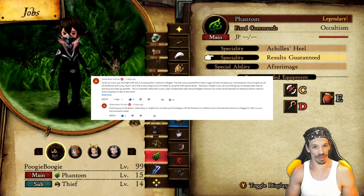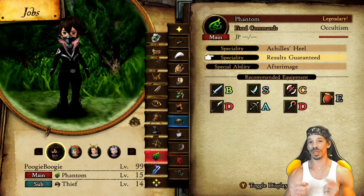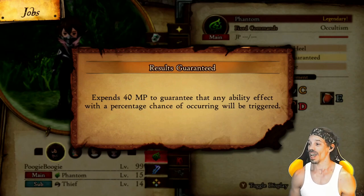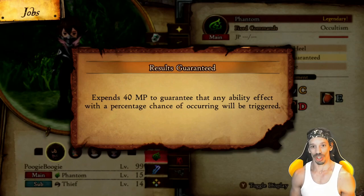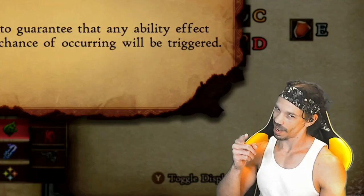This bun farming strategy comes from Alexandru Hinman — thank you, Alexandru, for helping the community. So what you need is the Phantom class mastered, to unlock the second special ability: Results Guaranteed. It expends 40 magic points to guarantee that any ability effect with a percentage chance of occurring will be triggered. So if something may happen some of the time, this is going to make sure it happens every time.